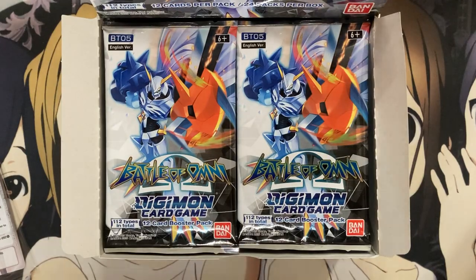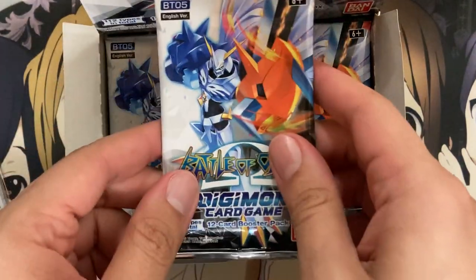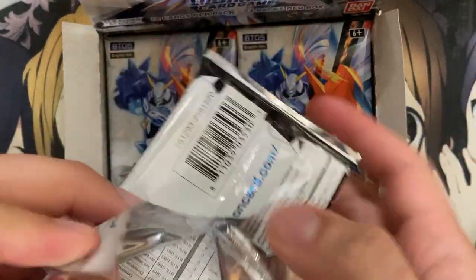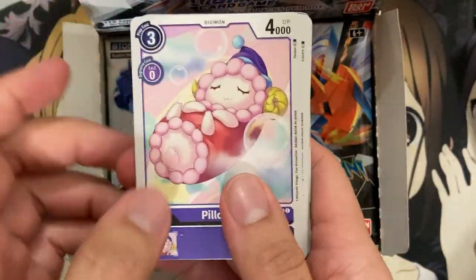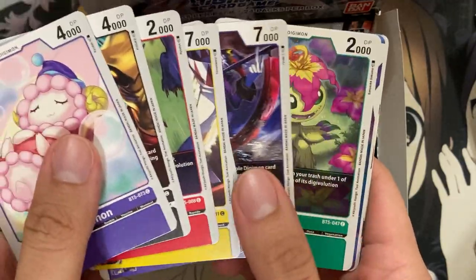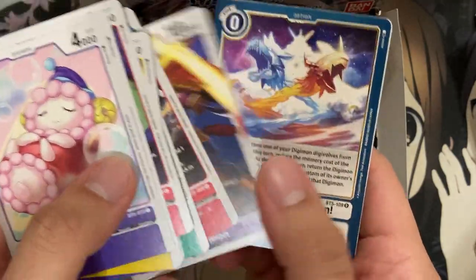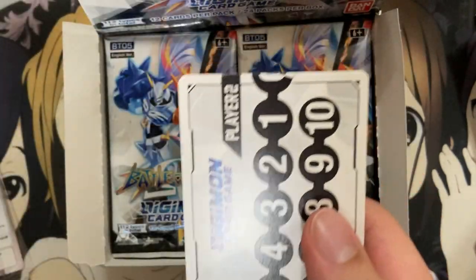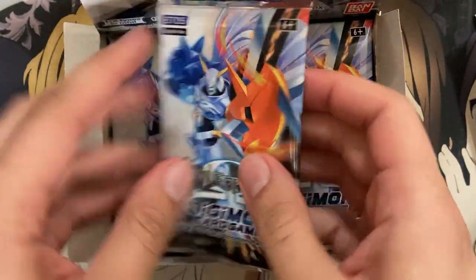I like all the tamers in this set. We get 24 packs in total with 12 cards per pack, so definitely a good number of cards to pull. Hopefully we should pull at least one secret and one or two alternate arts. We'll quickly go through all the different commons and uncommons. It's a pretty small set but a lot of good cards. I already finished building Diaboromon so this is actually an extra box.